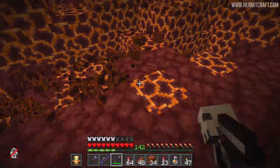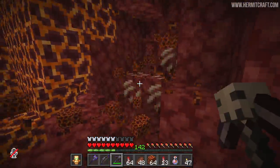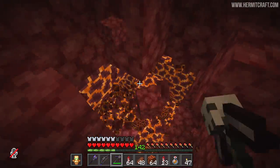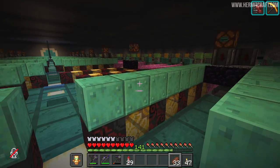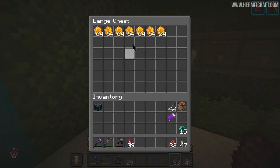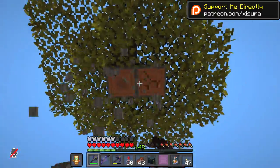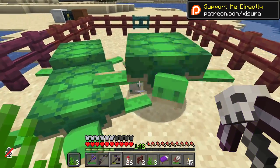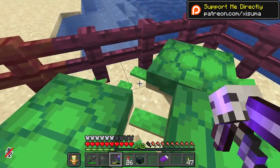Second was a trip into the nether to fill up a shulker box with magma blocks — I decided I wanted a little bit of a grind mining them out. Then for our copper we need to wax it with honeycomb, which we have from the beef farm down where I AFK. I also needed a few extra stacks of cherry wood, so I flew out and chopped down some trees on site. Then there was the tricky business of turtle eggs — luring turtles into a pen, waiting for them to breed, and stealing their eggs.